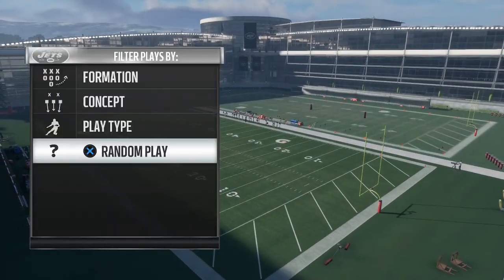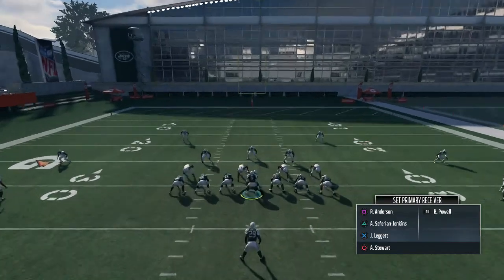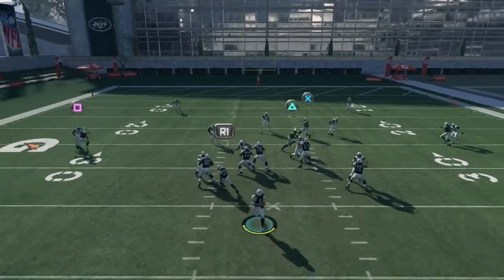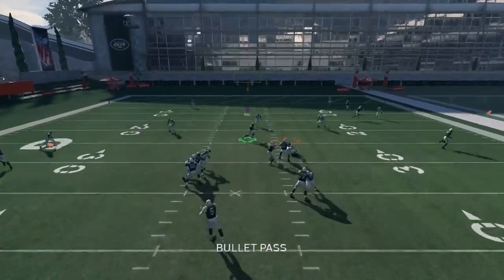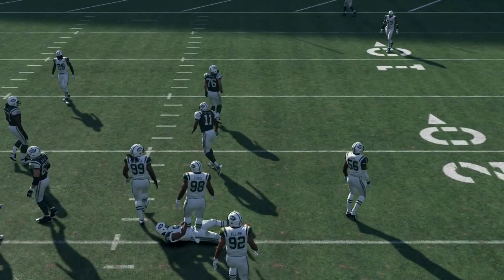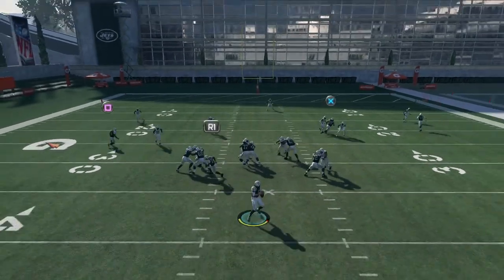We're also going to talk about this exclusive look into practice, where pretty much no veteran players played. There was no Josh McCown, no Austin Seferian-Jenkins, no Marquise Wilson — really just a look at some of the young players on this team and how they are performing so far and where they are at overall.